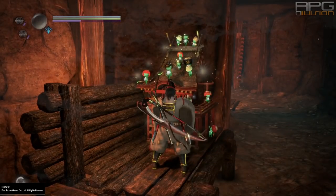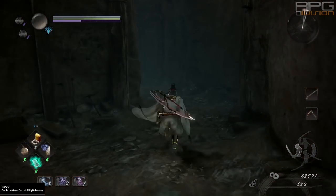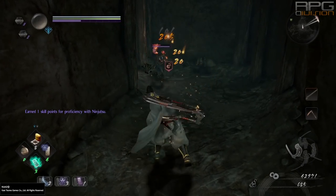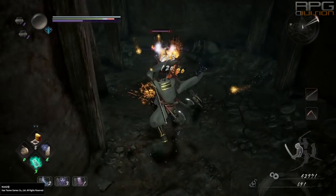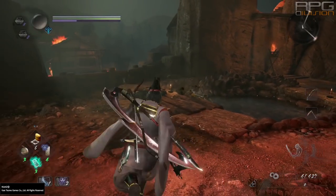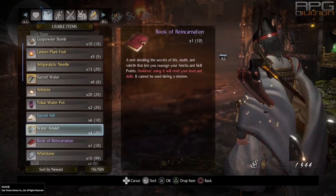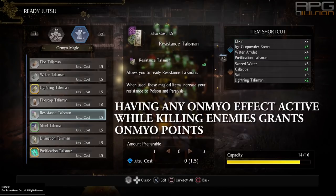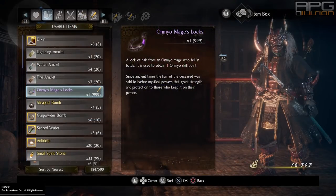Ninjutsu and Omnio skill points are obtained by using ninjutsu and omnio. For new players this can be confusing because you start with 0 ninjutsu tools and 0 spells so you can't use anything. Two ways to counter that: one way is to use gunpowder and shrapnel bombs as soon as you obtain them to level up ninjutsu — even though they are consumable items that drop from enemies and not prepared jutsu, they still give you ninjutsu points. Same for Omnio, but in this case there are elemental amulets such as fire amulets that give you Omnio points. After that it is only a matter of preparing jutsu and spamming things to get points quickly. The second way is to use ninja and Omnio locks found in missions to get 3 points.